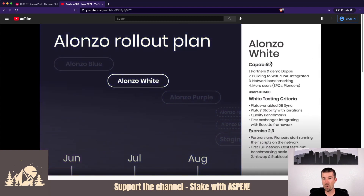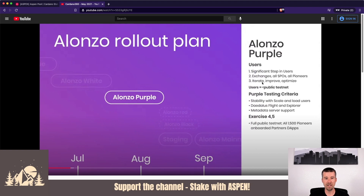Next we move to Alonzo White. This is where we start bringing on more pioneers, with roughly about 500 users, trying for some benchmarking. From there we go to Alonzo Purple, and this is where we start bringing in lots of people on a public testnet — as many users as want to join at this point — and it's all about scalability from there.